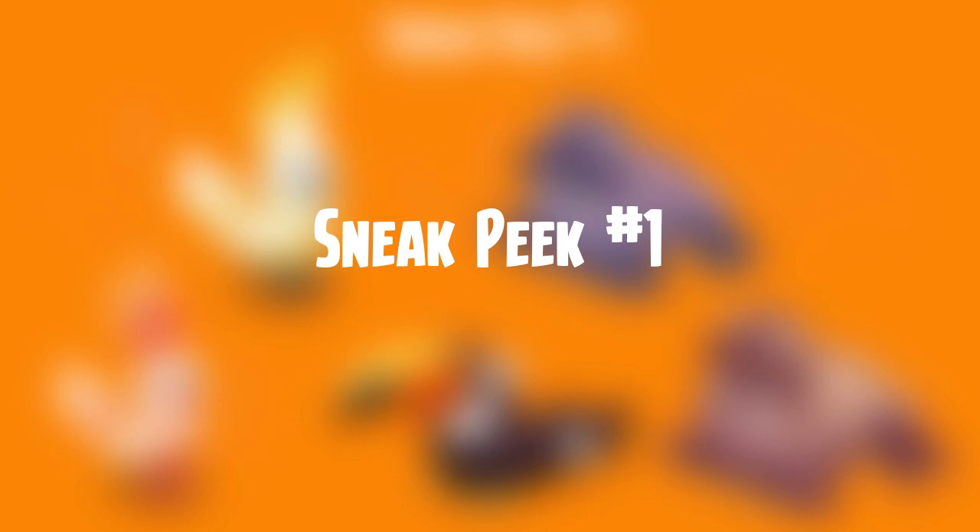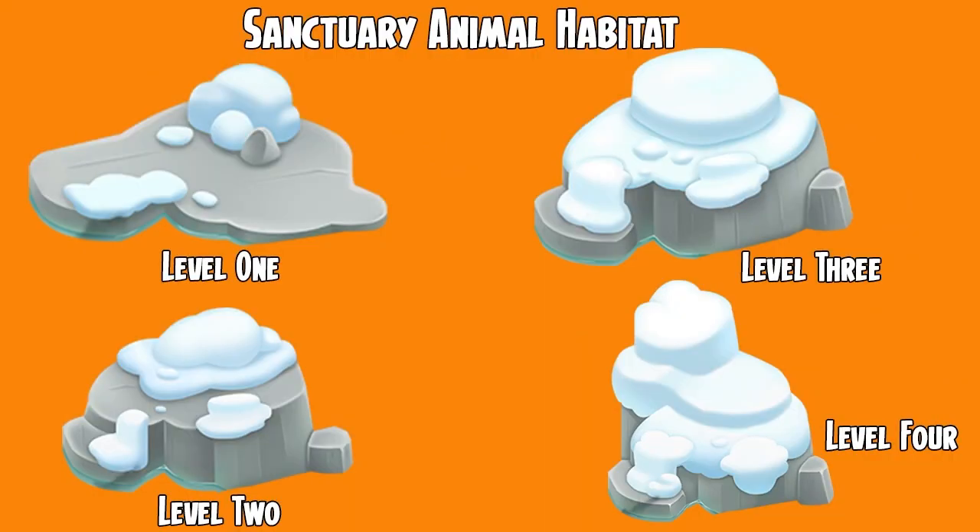Normally, I would go over to my zoo and do a fun animal reveal by showing the animal in real life. But unfortunately, my zoo does not have this particular animal. So I'm going to start off by showing you the animal habitat and providing some clues before I reveal what the new animal is. We have the four different stages of the animal habitat, and really about the only information we gain from this is that it's covered in snow, which means whatever animal lives here enjoys the snow.